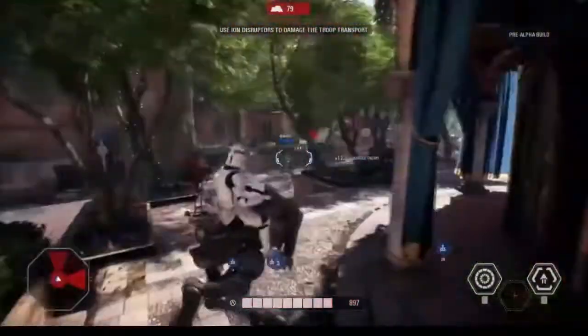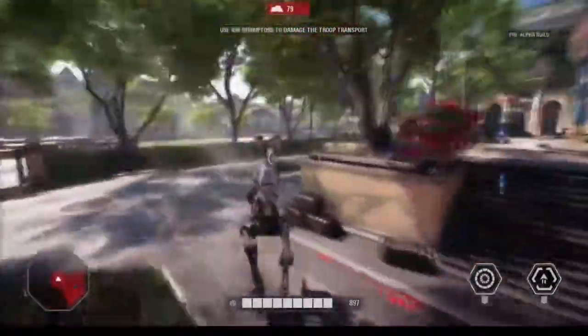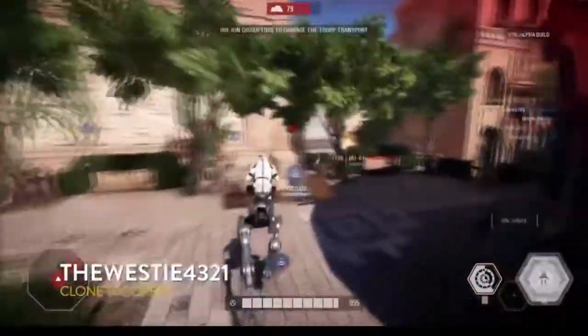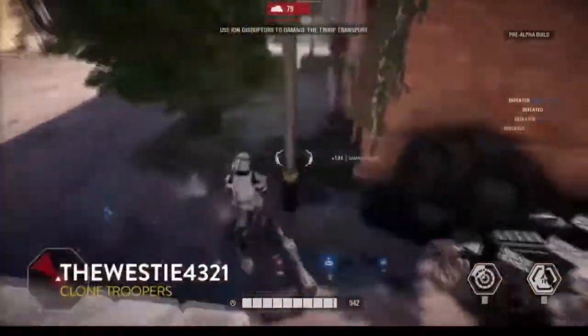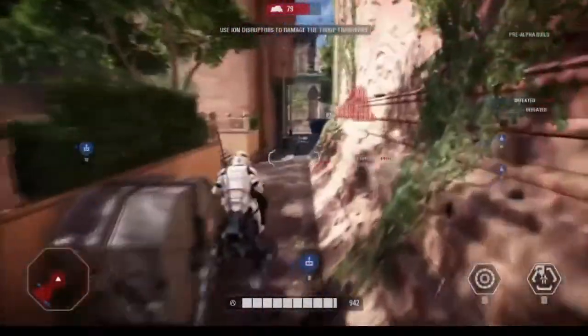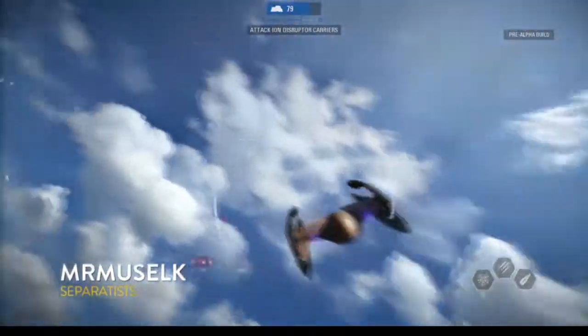Finally, some ATRTs! These are great for taking out those AATs. They're a little quick and have an ion charge ability to deal extra damage against tanks. You can imagine three or four of these on the battlefield rushing around. You can run someone over if you want. And yes, you can get shot off one since your body is exposed — and that question was answered almost immediately.